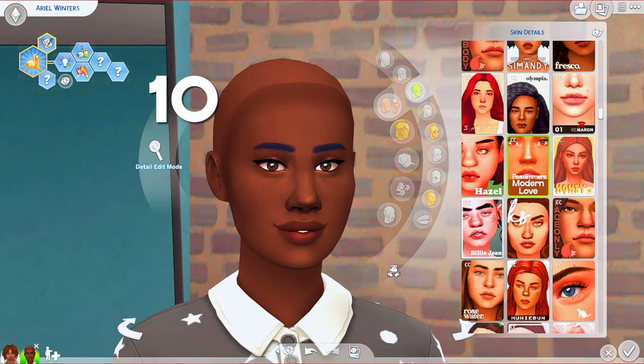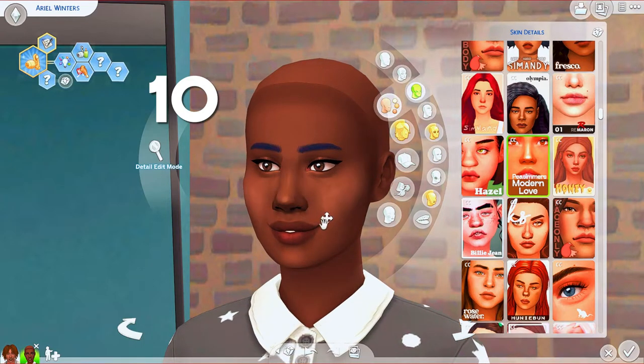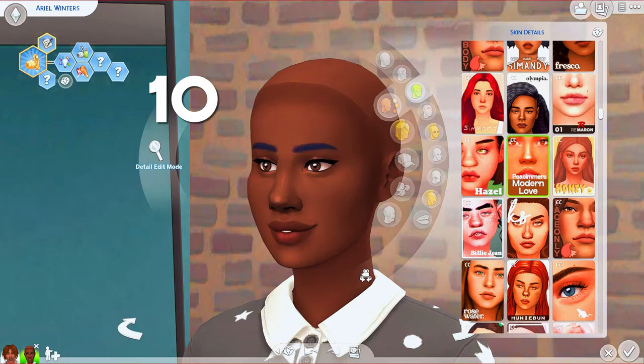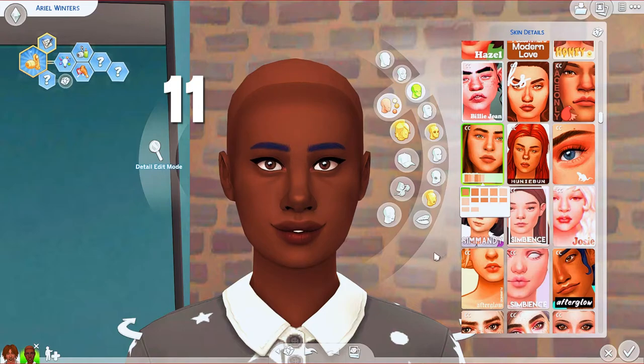Modern Love is another one-and-done swatch, and what I love most about it is the highlighting. It's got a whole lot of highlights on the lips and uniquely it has highlighting on the eyelid too — that's the first overlay I've seen that does that. Most others highlight the nose or lips; this one does the eyelid. I actually used Modern Love on Julian Tinker in my Not So Very Let's Play, so if you've wondered how he got that look, it's this overlay.